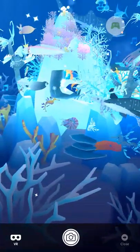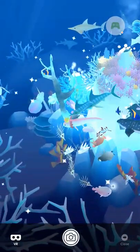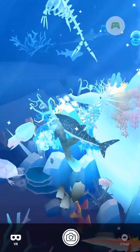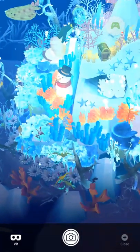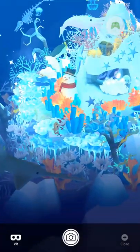Yeah, some of the behaviors are good. Like, the squid swims better now. But some things are weird. Like, the seahorses used to just hang out here in the front of the corals, and that looked pretty good. Now they kind of have a wider range of motion, and you don't see them as often.